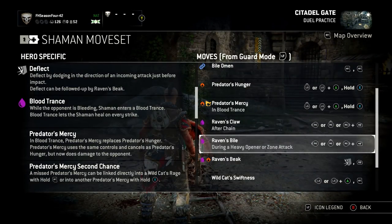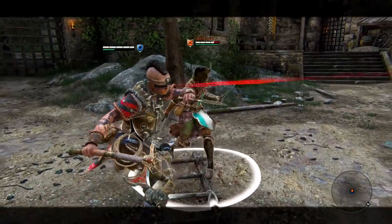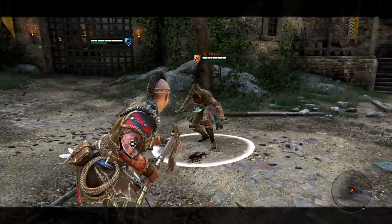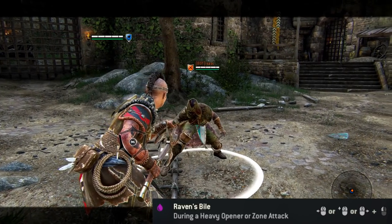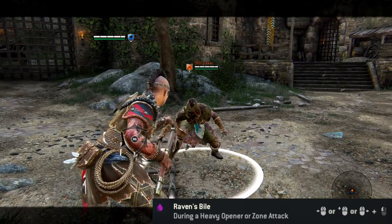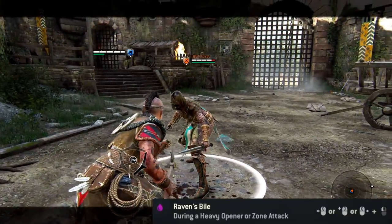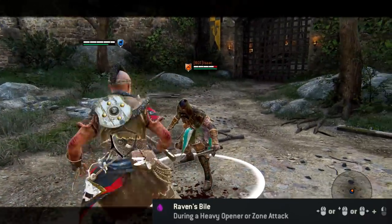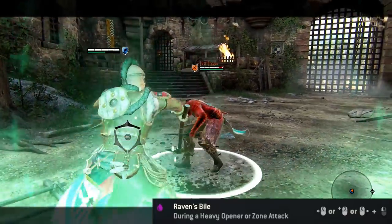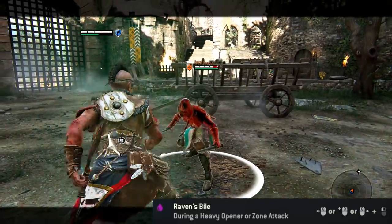The Raven's Bile — you can soft faint from a heavy or the zone attack. The zone attack hits them four times, like the Berserker, and that can be cancelled after the second hit. So the Raven's Bile is basically a soft faint: you get the two hits from the zone, then press the light attack in any direction and that will do the bleed. Same with a heavy attack — you do a heavy, soft faint, any direction into the bleed attack. You've got to be pretty quick on it; you can't really delay it that much, otherwise you'll just throw the heavy.